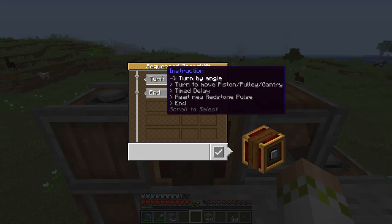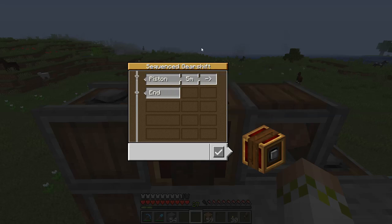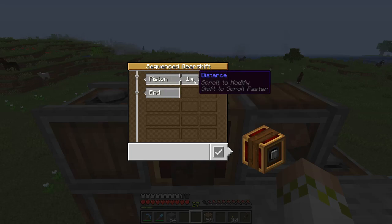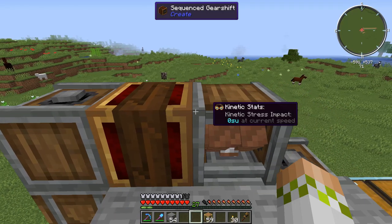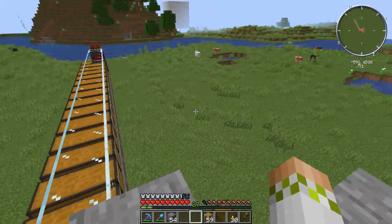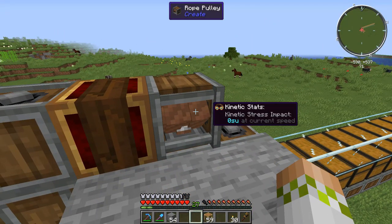The sequence gear shift gives us the option of doing input speed forward or reversed and even doubling the speed, which is great because encased fans are pretty slow. The first thing to do is scroll the instruction down to 'turn to move piston, pulley, or gantry,' which lets you set an exact block distance. We'll set it to 1, meaning the pulley will be lowered by 1 block in the forward direction whenever it gets a redstone signal. That's exactly what we want - lower by 1, let the drill arm go around, lower by another, go around, all the way to the ground.